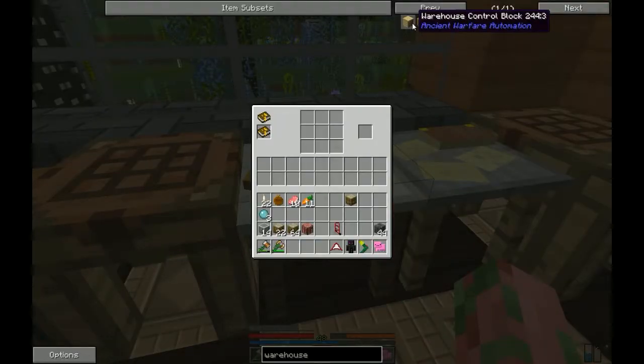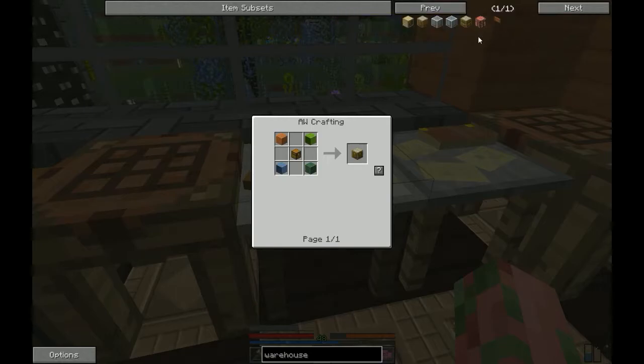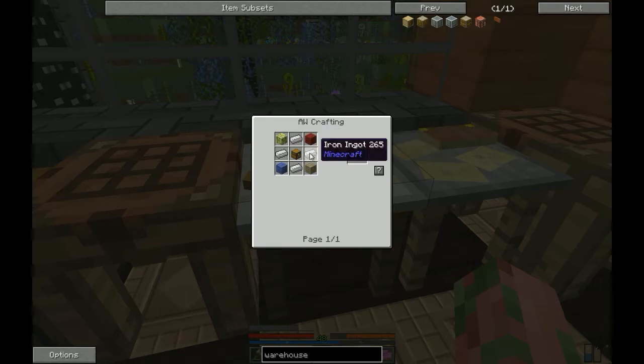So let's learn how to craft this. You have to learn trading first. The main block of the warehouse is going to be the small warehouse storage block. There are also medium and large warehouse storage blocks. The small storage block is cheapest — just four wooden planks of any type at the corners of the crafting grid around a chest. The medium adds two iron ingots at the top and bottom, and the large fills in the other two spots with iron, so four iron total for the large. The control block uses one piece of paper, two chests, and six planks on either side.